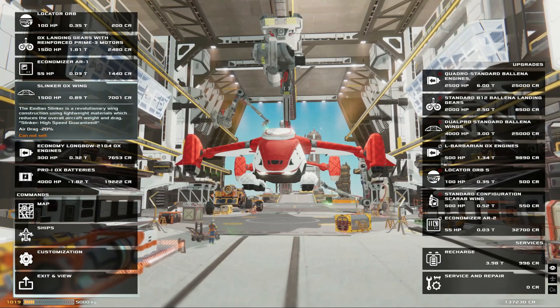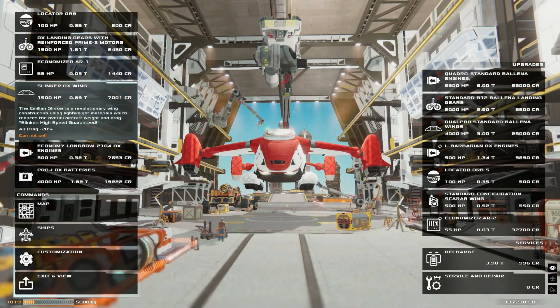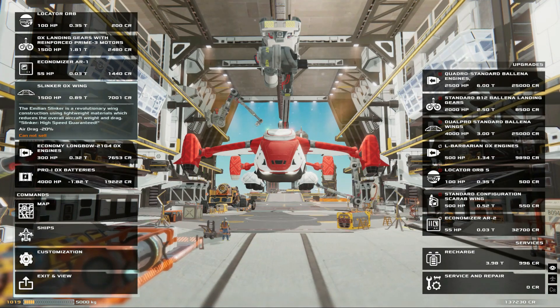You can further optimize the setup by buying low-drag wings, which will reduce drag by 20%, further saving fuel, increasing range, and increasing your travel speed. At the time of making this video, both of these upgrades can be found at Concorde.